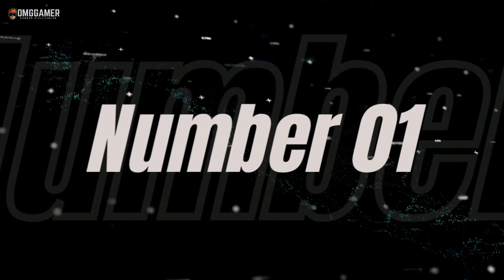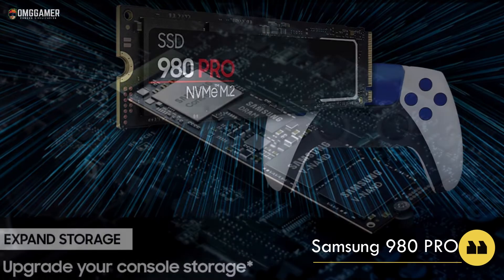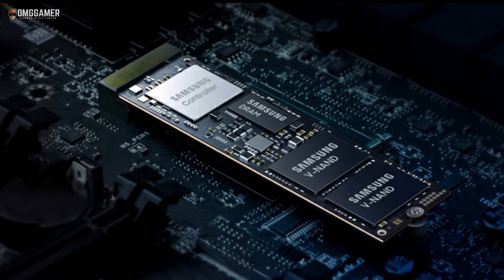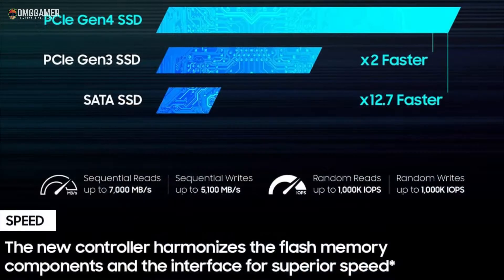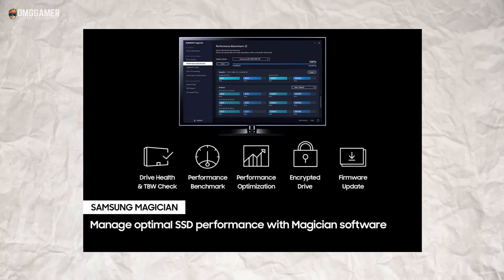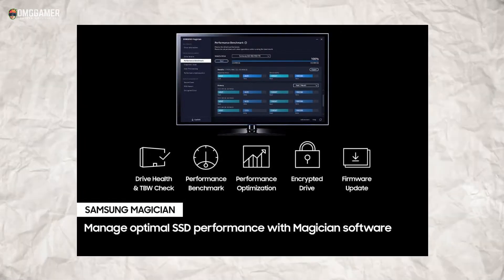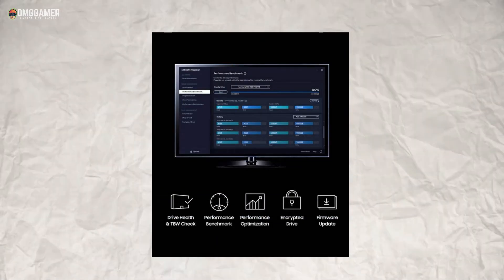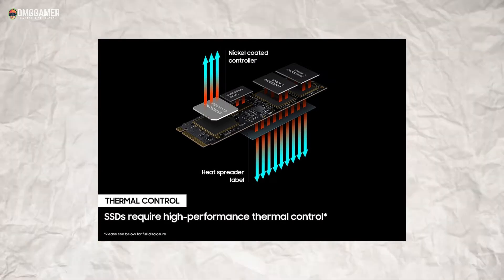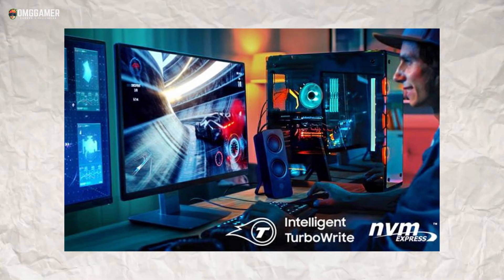The first NVMe M.2 SSD is the Samsung 980 Pro, fourth generation. In 2020, Samsung released its first PCIe Gen 4 SSD for consumers named the Samsung 980 Pro. Benchmark tests show read speeds of up to 7 gigabytes per second and write speeds of 5 gigabytes per second, with random throughput of up to 1 million IOPS. The drive features Samsung's sixth-generation V-NAND and utilizes enhanced Turbo Write 2.0 technology, delivering upwards of five times the buffer size.